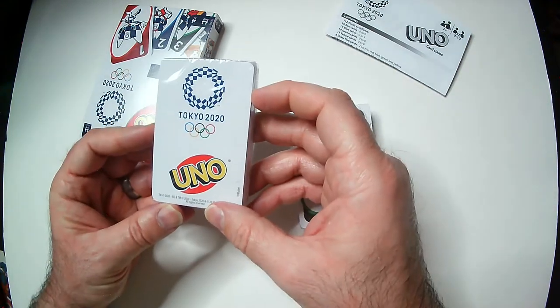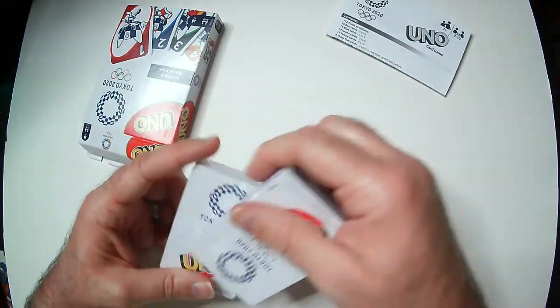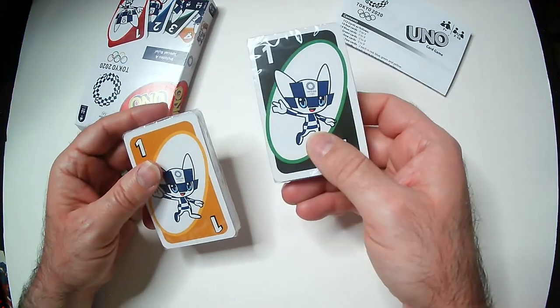Here's the back of them. It's a nice clean back. I'm a huge fan of the white back cards. These look pretty good. Standard Uno stuff.